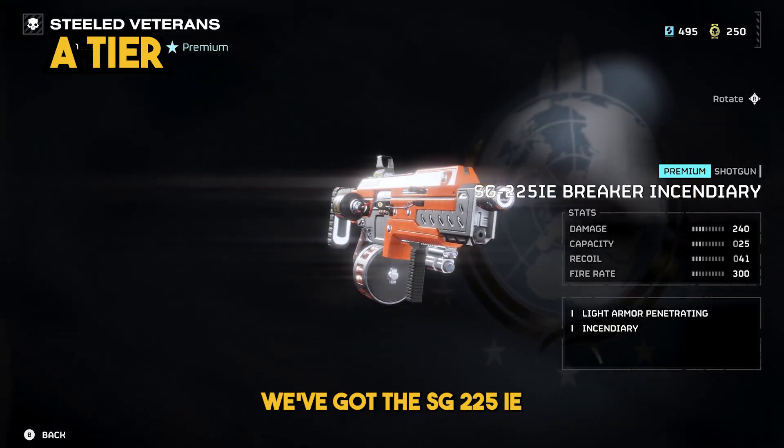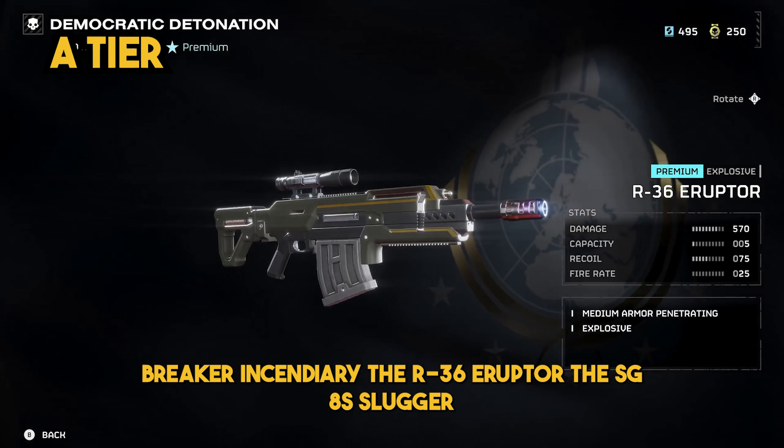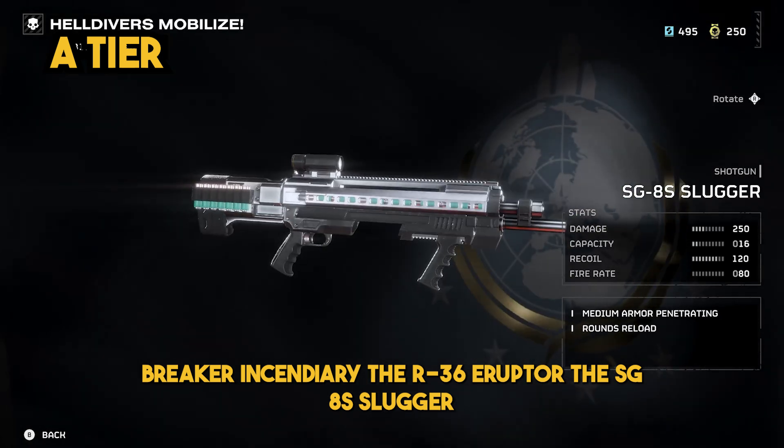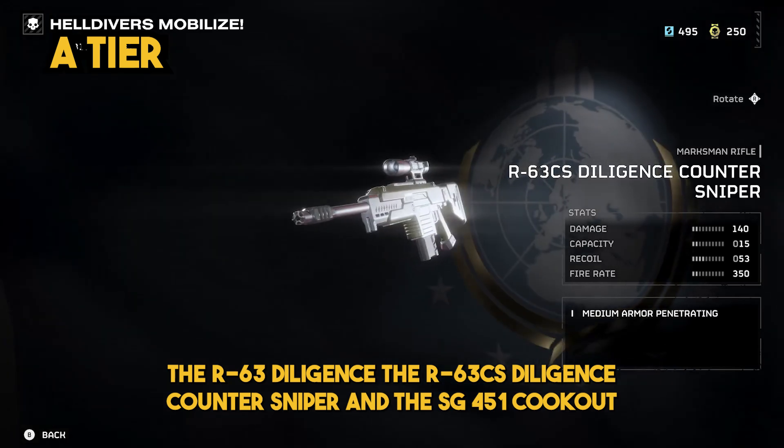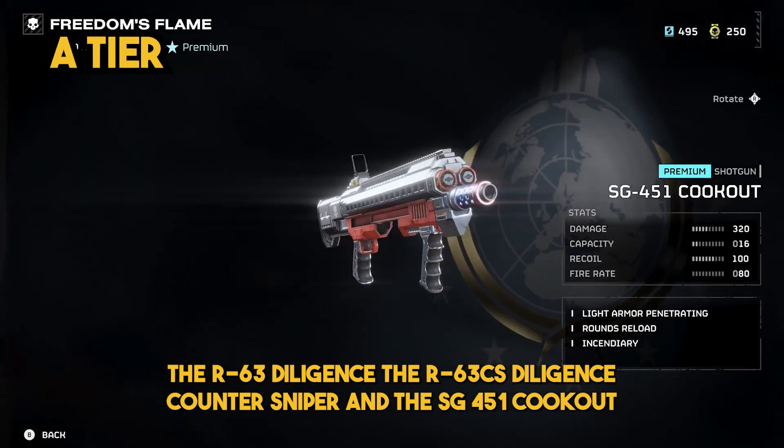Moving on to A tier, we've got the SG-225IE Breaker Incendiary, the R-36 Erupter, the SG-8S Slugger, the R-63 Diligence, the R-63 Diligence Counter Sniper, and the SG-451 Cookout.